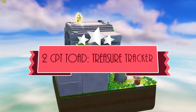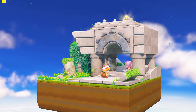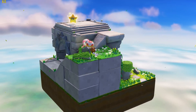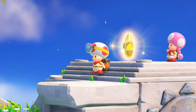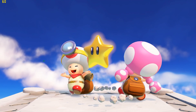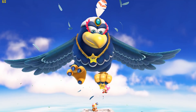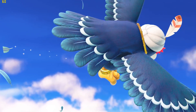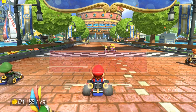Number 2: Captain Toad's Treasure Tracker. Captain Toad's Treasure Tracker is an action-puzzle game and both the visual presentation and the performance are stunning. This game is incredibly family friendly and beautiful to play. The way it plays out is very interesting — your world is a cube and you can manipulate this cube in any way you want to reach the treasure. I highly recommend this; it's incredibly fun, incredibly simple, and really suitable for everyone.